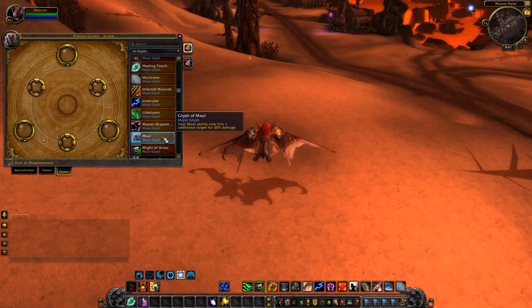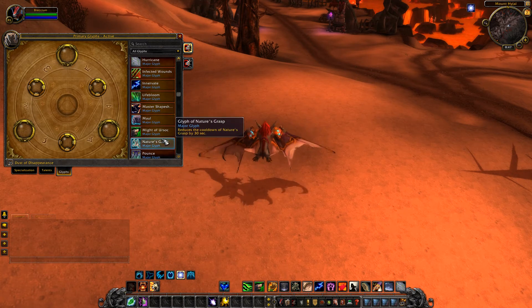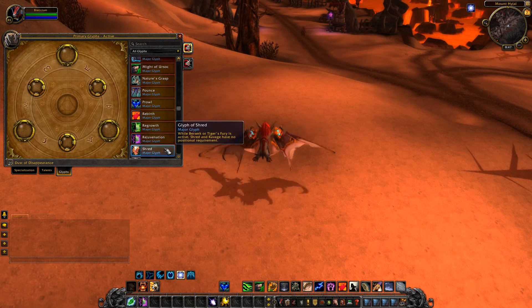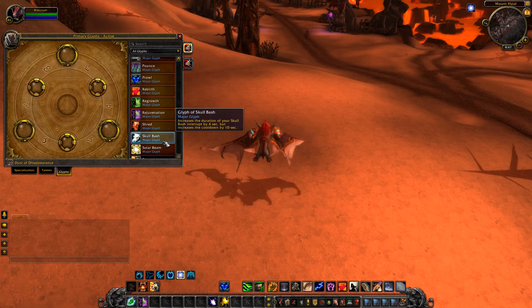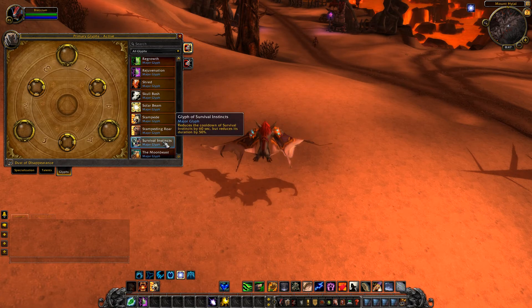Master Shapeshifter reduces mana costs. Might of Ursoc Glyph increases the health gain by 20% but increases the cooldown by two minutes. Most of them are exactly the same as they are on live, with a couple looking to be new.